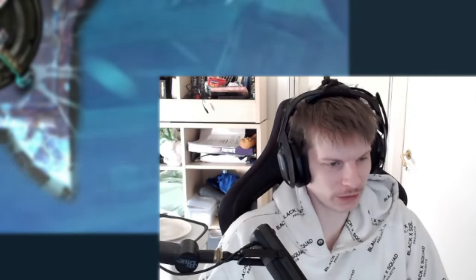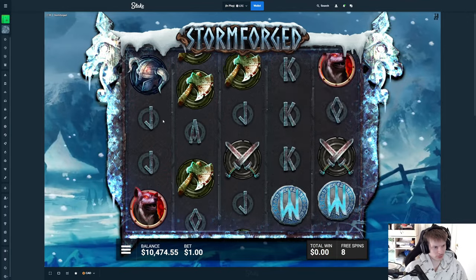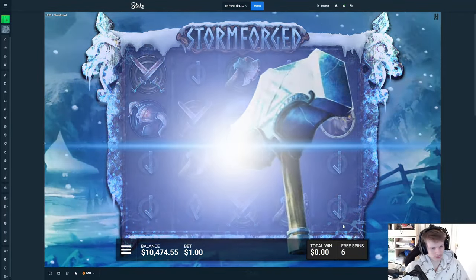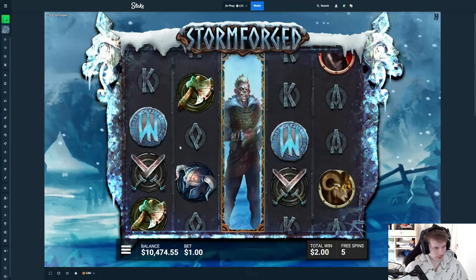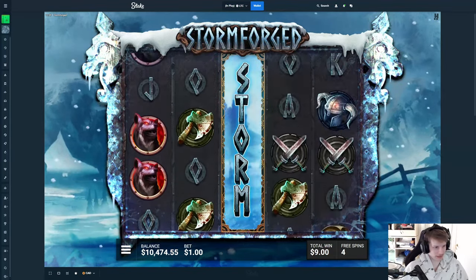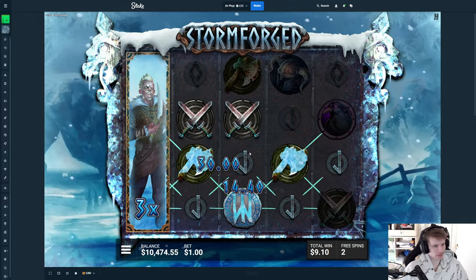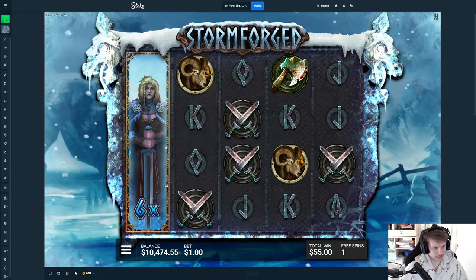Now we have the super super — Words of the Storm. A lot of the time this just gives three scatters, but you can get more — it's two spins per scatter. What we really need is the hammer to drop down, and the earlier the better. Right now it's guaranteed in about two spins, but we already got it. We can still get more back to back — it's kind of good because it goes one earlier. We really need more though — it's very hard to make money with just one hammer on this buy.